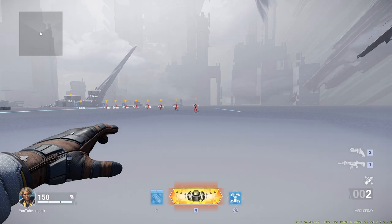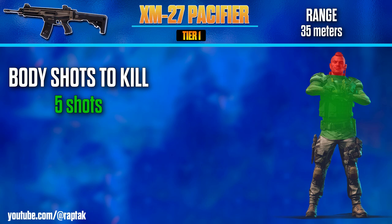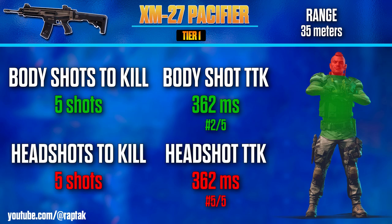For the mid to long range of 35 meters, we need 5 shots to the torso for a kill, bringing the TTK up to 362 milliseconds, which is still not bad and still ranking 2nd place in the AR category. As for headshots, we're also up to 5 shots to the head to kill, once again proving that headshotting with this weapon is outright unnecessary — ranking last once again.